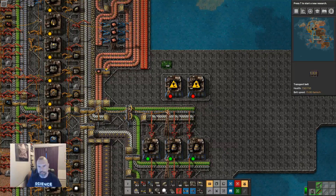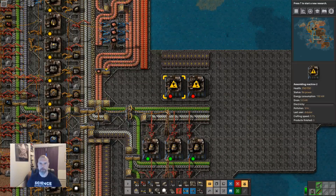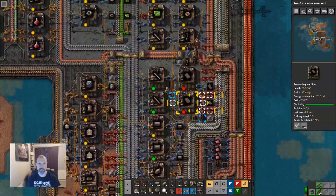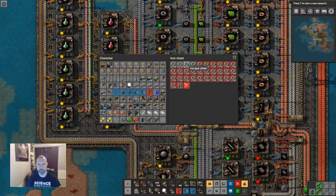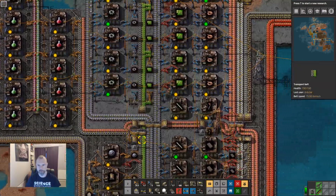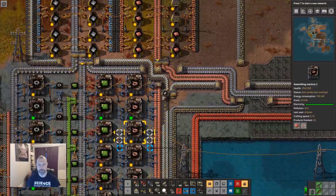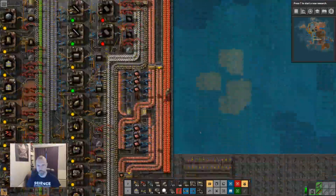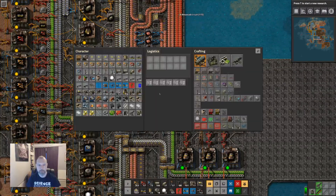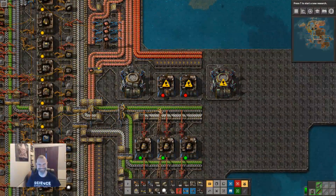The idea would be we would bring in belts like this, carry these on. What do these put out to? Roboports. For roboports I need steel and gears. Gears is easy because we have these big buffer chests. Steel is not so straightforward — I have 14 at the moment. I can now make two roboports. I want to go here, and here. I am very pleased with that.